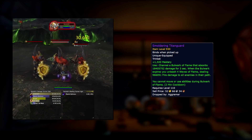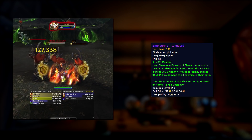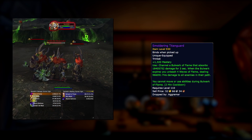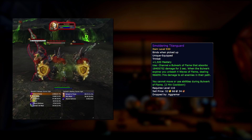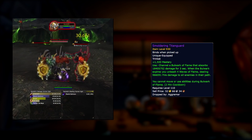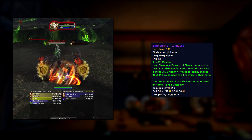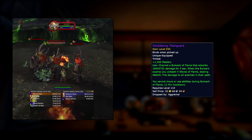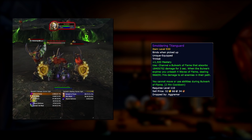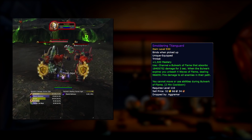The last of the normal trinkets is the Smoldering Titan Guard — an on-use that gives you a pretty insane damage shield. It lasts for 3 seconds, and once it expires, fire spews out in several directions dealing quite a bit of damage to everything around you. The small problem is that for those 3 seconds you can't move or use any other abilities, making it pretty situational. You'd need to pre-plan exactly when to use it — typically reserving it for periods of extremely heavy damage, a damage soak, or when you want to pull an entire room in a Mythic keystone and AoE everything.